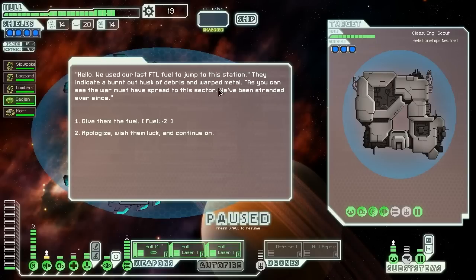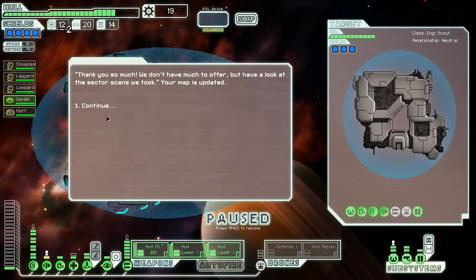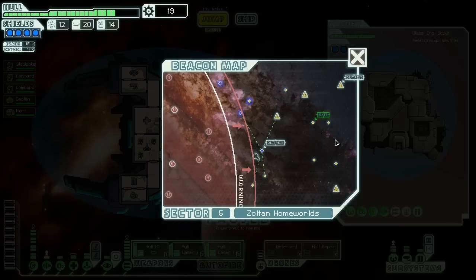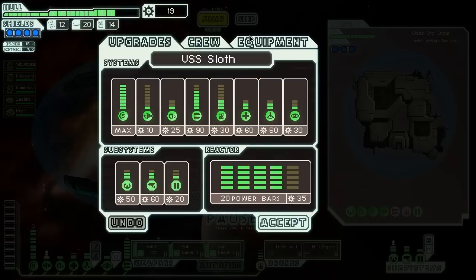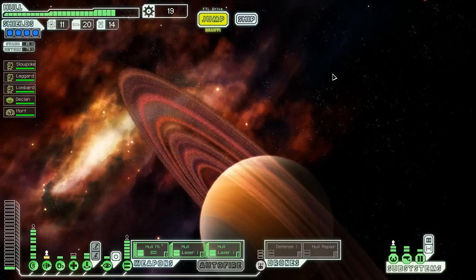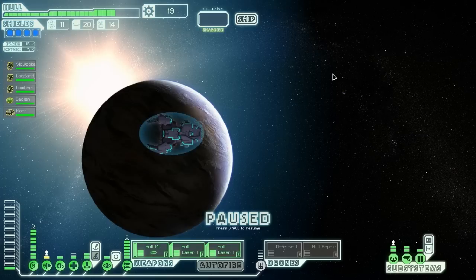Here we find some people who used their last FTL fuel to jump to this burnt-out husk of a station. The war must have spread to the sector and they've been stranded here ever since. We decide to give them two fuel, and they give us sector scans — better than nothing, so our map is now updated. There's not a lot here, but we'll keep looking for that Researcher station.